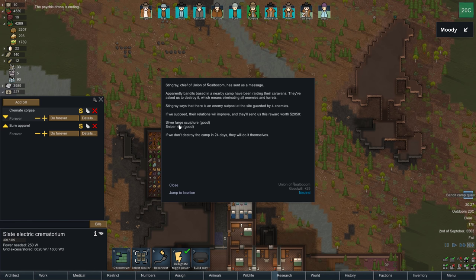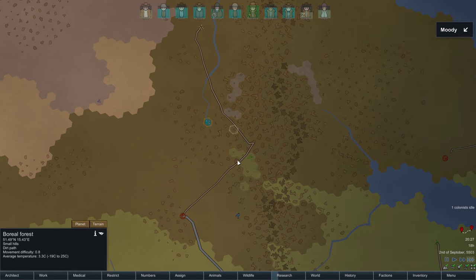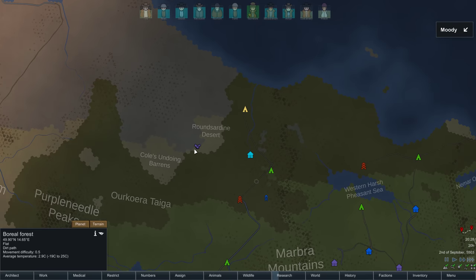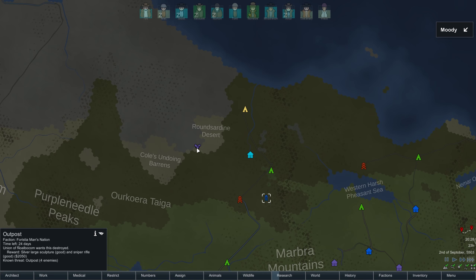Bandit camp quest — four enemies, and we get increased standing with a faction that's neutral right now. That would be a good quest. There's a sniper rifle reward. It's a little ways away but I think we have a road on the way. Also there's a Peace Talks quest — Ben Reor's World Accord. We should do Peace Talks first. This one expires in 24, this one in 15.